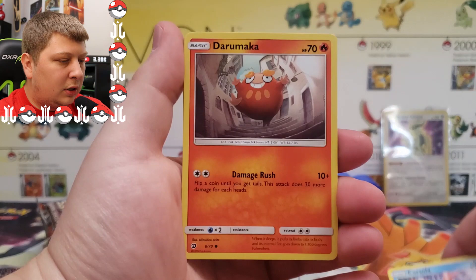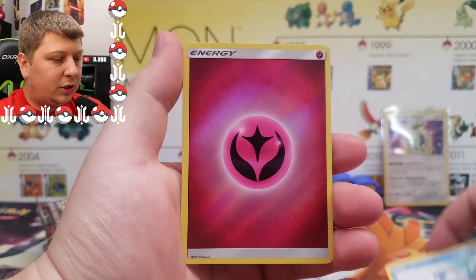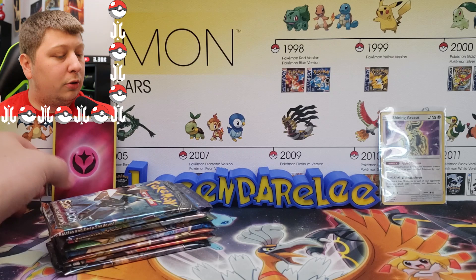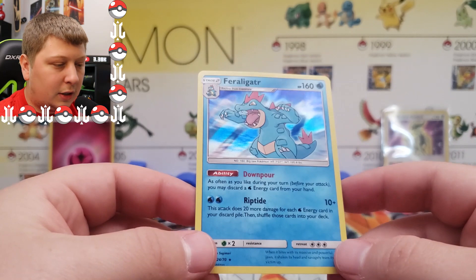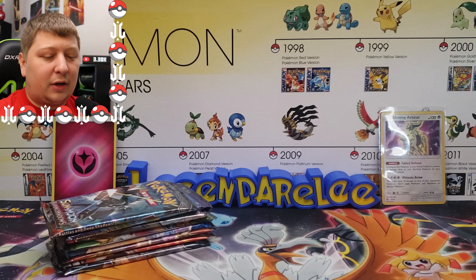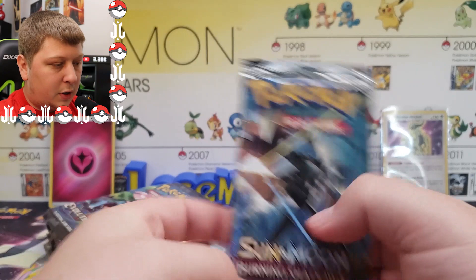Some of these are a little bit older — 2018. We got Darumaka, Feebas, Hakamo, Wishiwashi, a Reverse Holo Fairy Energy, and a Feraligatr Holo. Y'all know I love me some Feraligatr — that's my favorite Pokemon. I would love to get a Feraligatr V or some kind of alternate art Feraligatr. I think this is maybe the last time we had a Feraligatr in a set, all the way back in Dragon Majesty in 2018.